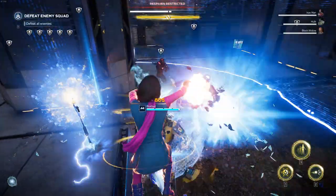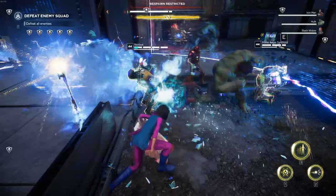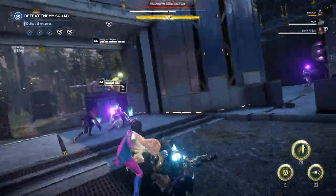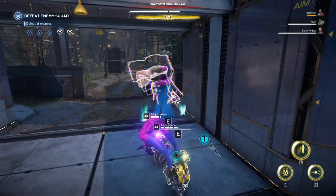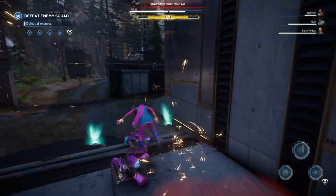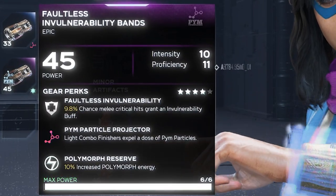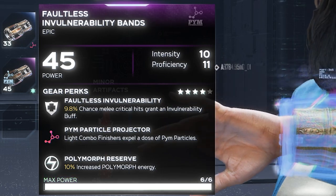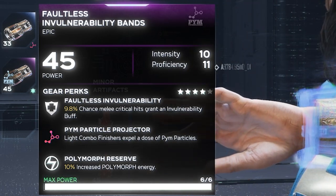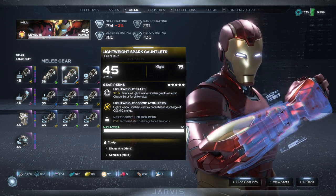The Iron Spike has several advantages: it auto-tracks an enemy in the last chain of the sequence, including both enemies on the ground and in the air as long as they aren't too far away. It also acts as a heavy combo finisher, meaning it benefits from gear perks that buff combo finishers — such as damage buffs, particle damage on the target, a defense buff, some healing, or a heroic boost.